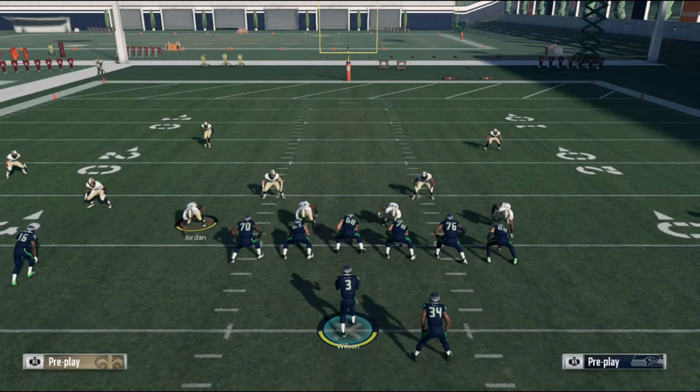If you're playing MUT, you're definitely seeing more Cam Newton, Russell Wilson, Derek Carr, Tyrod Taylor, guys like that, than you are pocket passers. And it's important to know not only how to contain them, but have multiple ways of doing so, because if you only have one way, then your opponent could definitely catch on to your tendencies and exploit that. So I'm going to show you a few different ways to contain mobile quarterbacks in Madden 18. Let's get right into it.